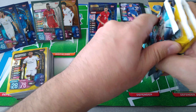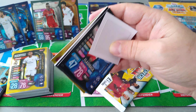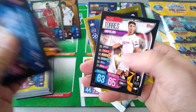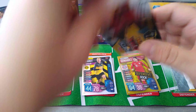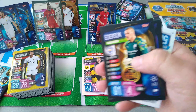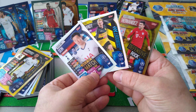This is the limited edition card - we'll put them on the side. Sabica. Lewandowski. Zeyek. And Lucas Hernandez defensive rock. Son is the Man of the Match. So we pulled four inserts: one 100 club and those three here.